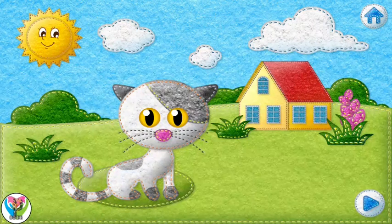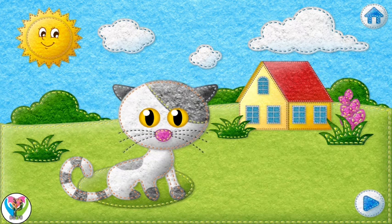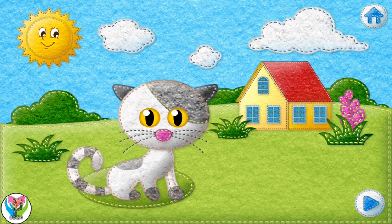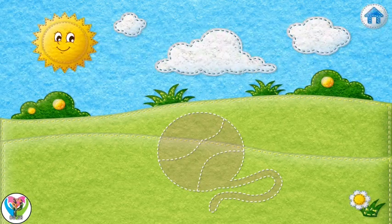Cat. This is my cat. What does a cat say? My cat says meow meow all day and it purrs when it's happy. My cat wants to play. Drag the missing pieces back to their places to make a yarn.